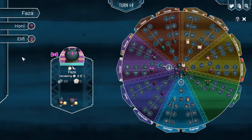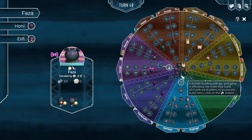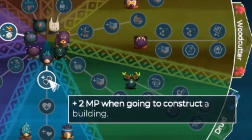And we're back. You can see that we have made some progress here in the center. For instance, Faza was able to build a couple of buildings and now has the passive ability that they receive plus two movement points when going to construct a building.